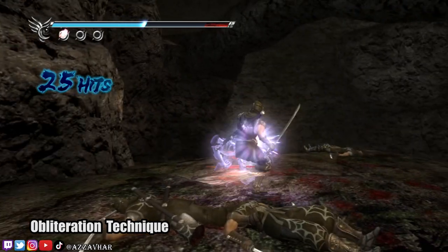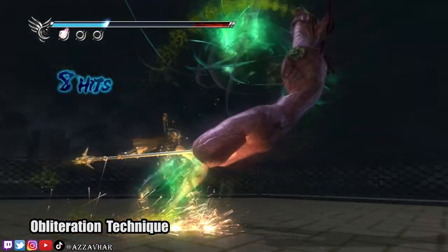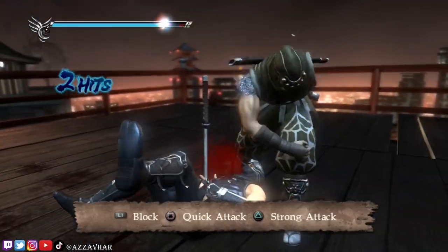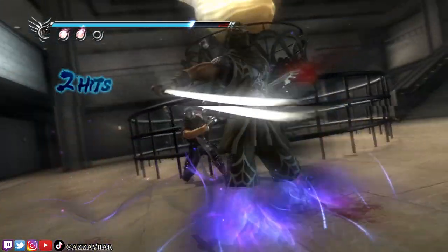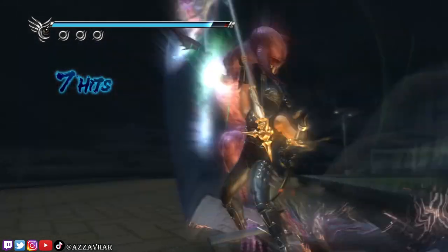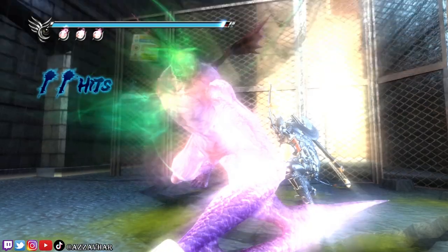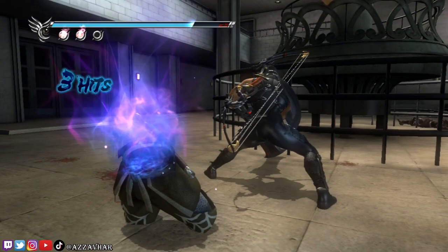In Ninja Gaiden 2, you can cut off the limbs of your enemies and this will send them into a crazed state. They'll try to kill Ryu no matter the cost, even if it means their own lives. If you find yourself up against a ninja where you've cut off their arm or their leg, they'll try to grab and pin down Ryu whilst blowing themselves up. This is where the obliteration technique comes in — before they get a chance to grab you, use your heavy attack to perform the obliteration technique. This move is really fun and the camera angle usually changes whilst doing it, showing Ryu performing an execution, for example cutting off their heads.